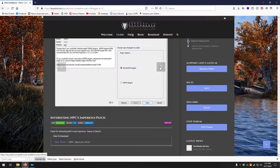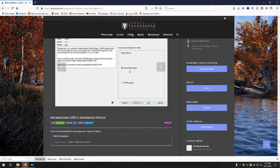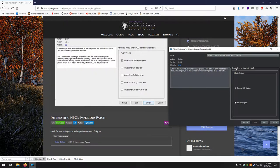Next up, Quark Quinn's Ultimate Amulet Restoration Kit — only two pages. First page: Normal ESP Plugins. Second page: only want Amulet Show on Everything. Normal ESP. Amulet Show on Everything. Install.